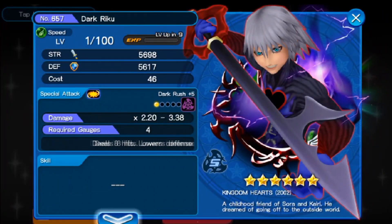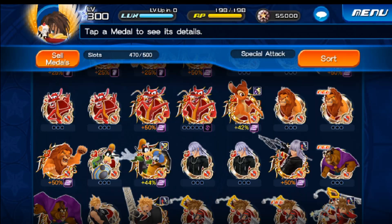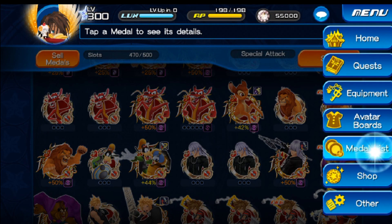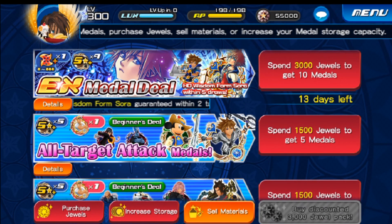This is one of the happiest days of my life. Also because we got Dark Riku, which I really needed. So this is insanity! We don't even have to draw ten times right now — we're good. Wow, we got a Sora REX. We really freaking did it, guys. We really got a Sora REX.